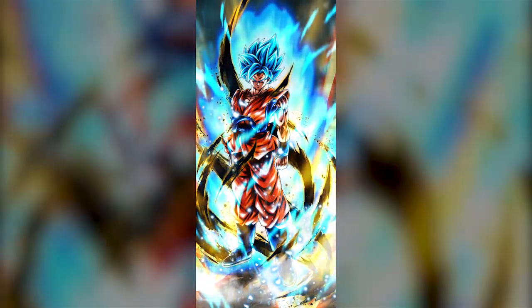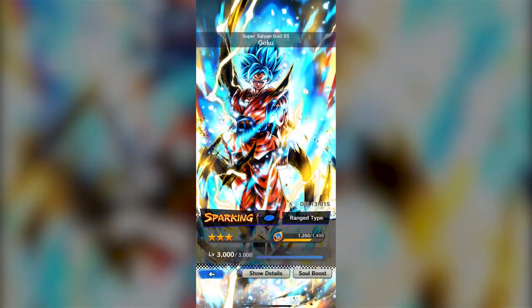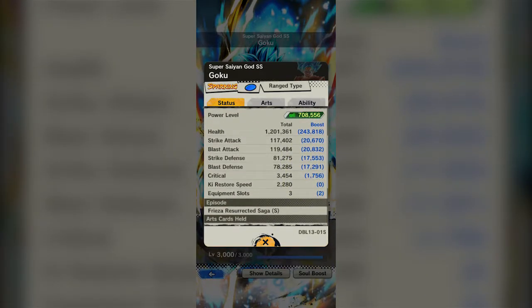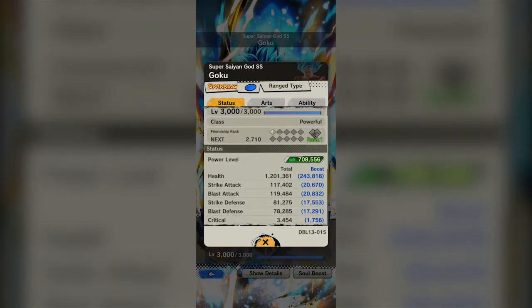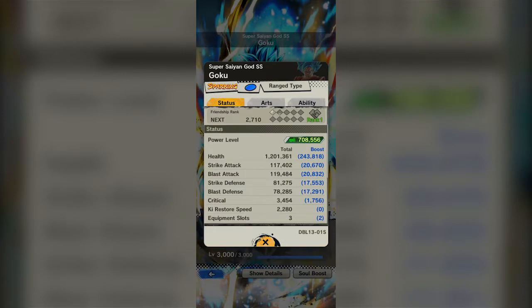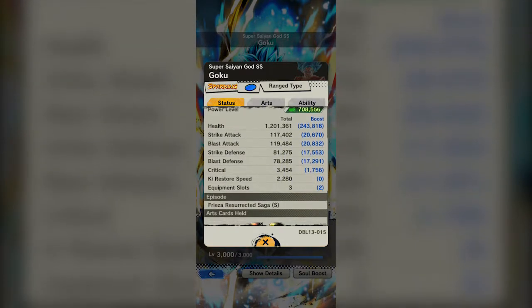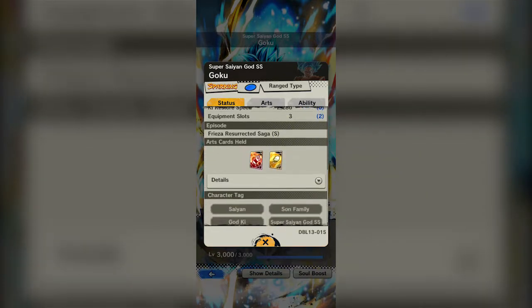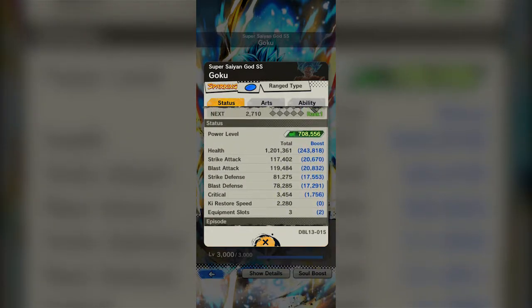First off, godlike art as usual with Legends — just amazing art constantly in this game. We've got him at 3-star, fully boosted at 3,000. He's got a solid health pool, solid strike attack, solid blast attack — he doesn't really discriminate between those two. Really good strike defense, solid enough blast defense, solid critical. Ki Restore is not that great, but it's whatever. He brings both a strike and a blast card, so he's just an ultra balanced character.